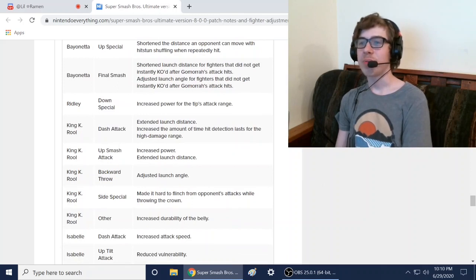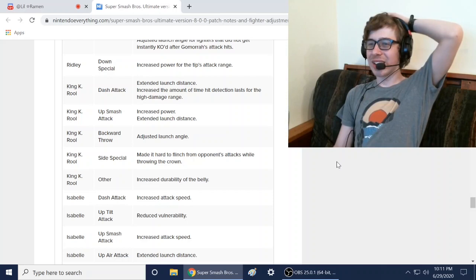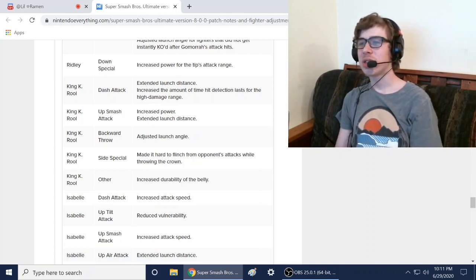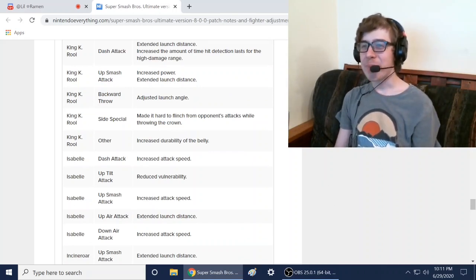Ridley got a buff: down special increased power of the tip range. Piranha Plant got a buff. King K. Rool got buffs — let's go, my boy! His side special made it harder to flinch when throwing the crown, and increased durability of the belly armor.